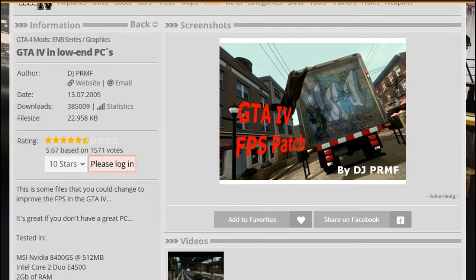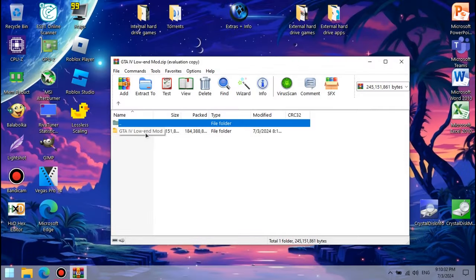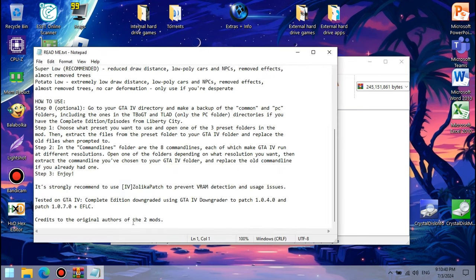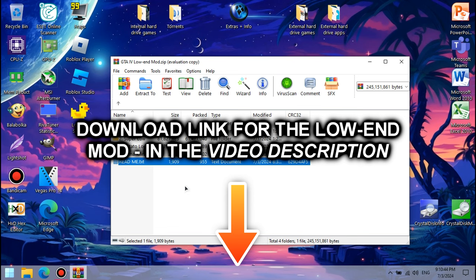While the GTA 4 on low-end PCs mod and the 4 Extreme Low PCs v3.0 and no-car deformation from the Epic mod work absolutely fine, the props removal one gave me quite a bit of trouble. I was only able to remove the vegetation without crashing during loading or during internet cafe, bowling, and other stuff being broken. So what I ended up doing was combining the 2 mods into one with the game-breaking stuff removed — credits to the original authors, of course. You can download my combination from the link in the video description.